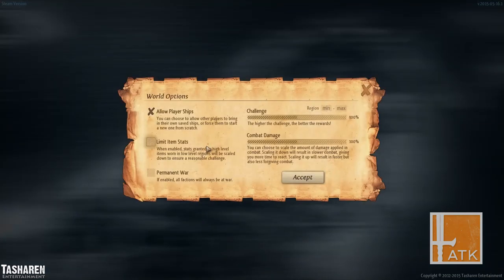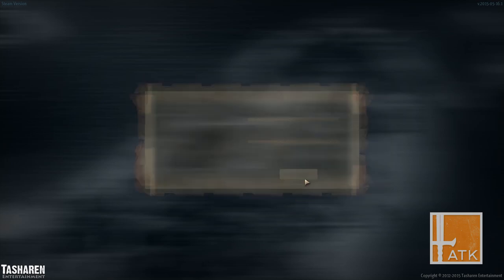So what does this mean? Is this a dynamic world? Is it automatically spawned? You can choose to allow other players to bring in their own saved ships. I want to start from scratch. There are higher challenge settings and combat damage options. I'm just going to keep everything at 100%. Permanent war — if enabled all factions will always be at war. I'll just deal with the default. What's limited item stats? When enabled, stats granted by high level items worn in low level regions will be scaled down to ensure a reasonable challenge. This kind of reminds me of Guild Wars 2. We're just going to hit accept.